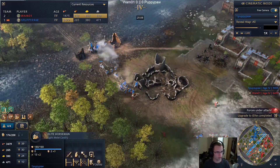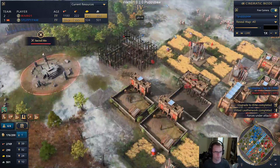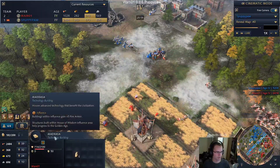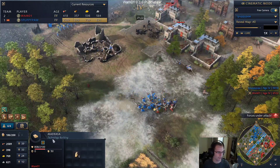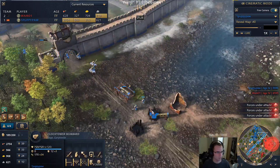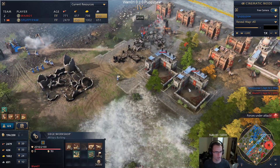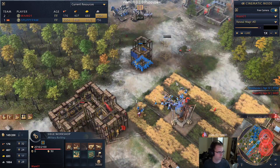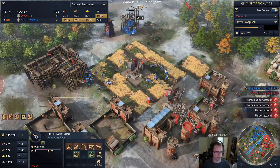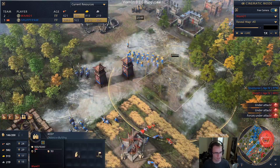They both decided to go horsemen - it's a decent counter to crossbows depending on the numbers. We have a second bombard coming through, more horsemen, more men-at-arms. Wham is going to be pushed off the stone and is going to lose these. I think this game is not looking good for Wham - he has no food bank. He does have crossbows so he'll hold off this attack, but we see a forward keep coming.